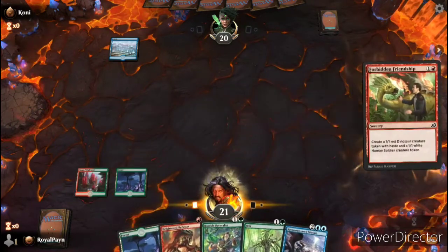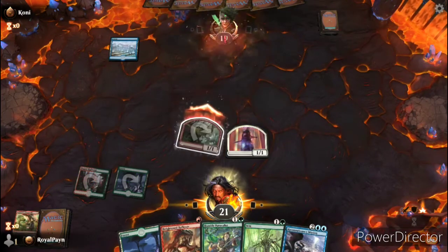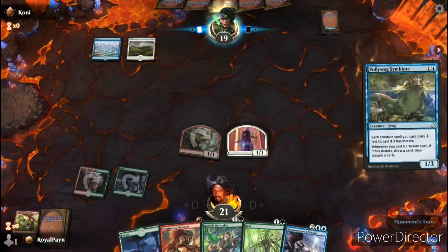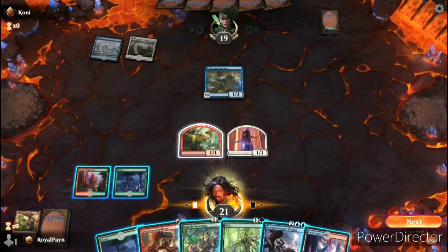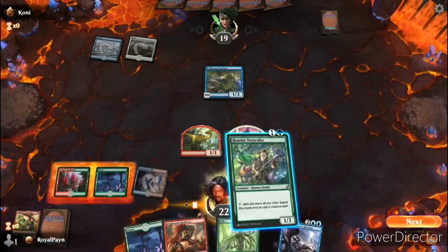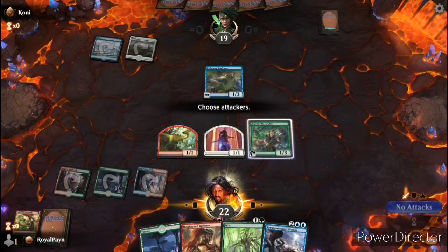Alright, Forest, Forbidden Friendship. One of them can attack, so let's go ahead and get that one point of damage in. I'm thinking Swiftwater Cliffs and Humble Naturalist, but no attacks.